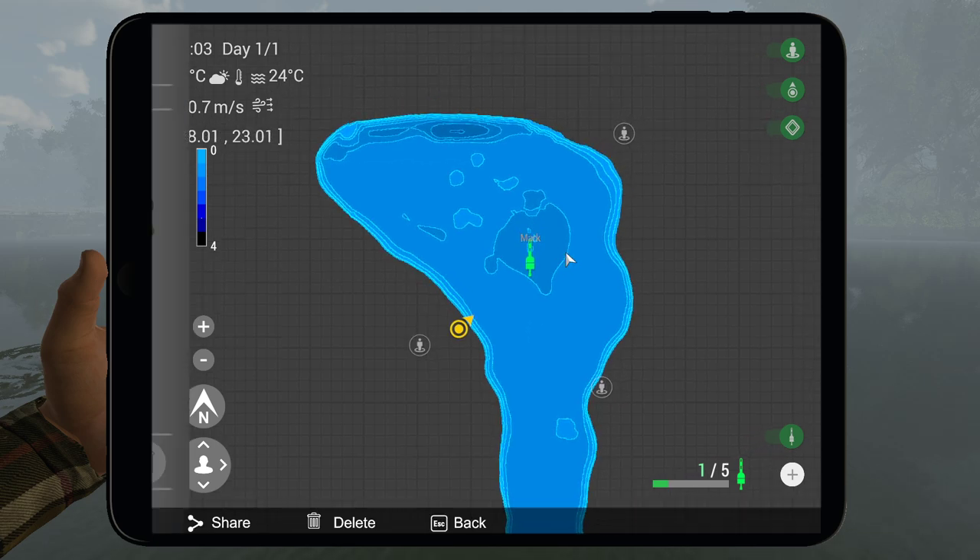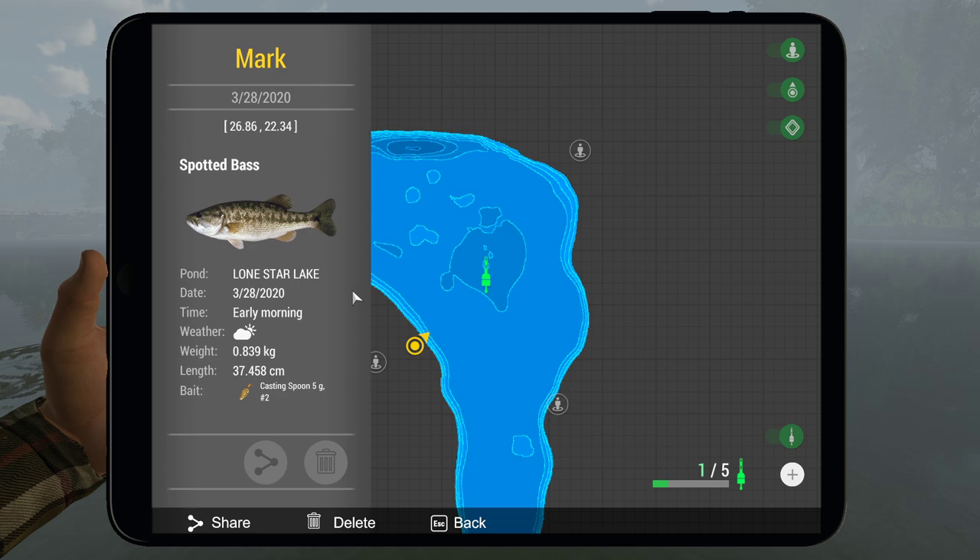You can do a couple of things with markers. What I do a lot is record the time I was fishing, because timing is very essential. The weather you can already see, but if you click on the marker you can add a note — for example, the time you caught this fish. That way the next time you come back you'll know: partly cloudy at 5:60, I had the trophy, or the unique, or a normal one. That's very essential, because there are a lot of species in this game. On my other account I have more than 500-600 markers in the entire game.